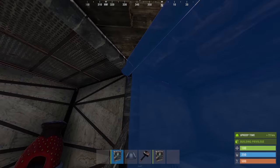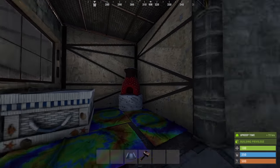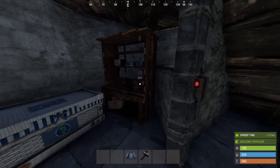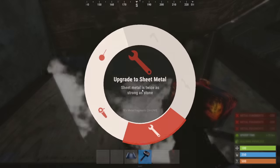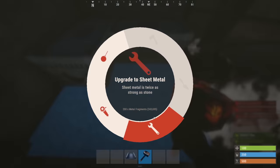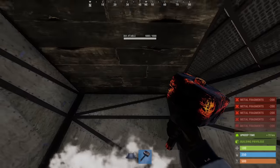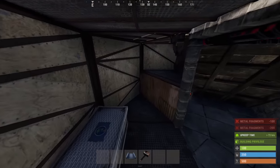Getting two garage doors in these frames should be your next mission. Since this half is sheet metal and this is stone, we want to start upgrading this side too. It's easiest to get rid of the level 1, start at the raised foundation, and upgrade your way back. Now remember to craft your level 2 before breaking the level 1.